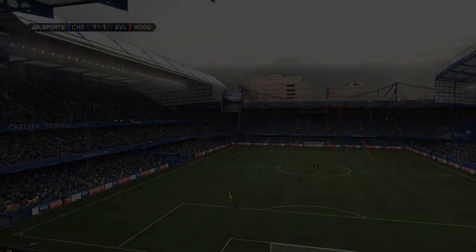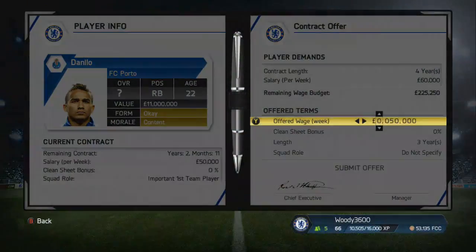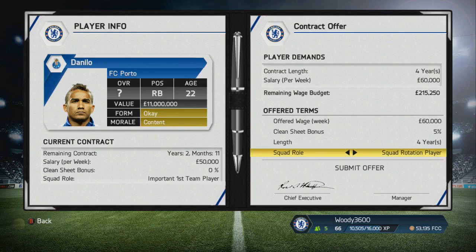We really do have it all to do, because we've got Manchester United away coming up. But before that, there are some transfer dealings to be done between matches. We're bringing in Danilo, offering him a contract of £60,000 a week for four years, giving him a squad rotation role.